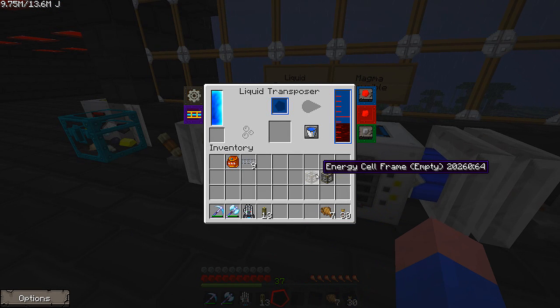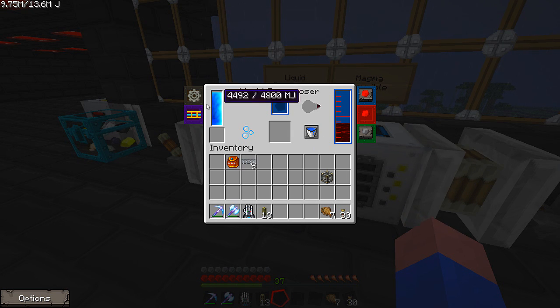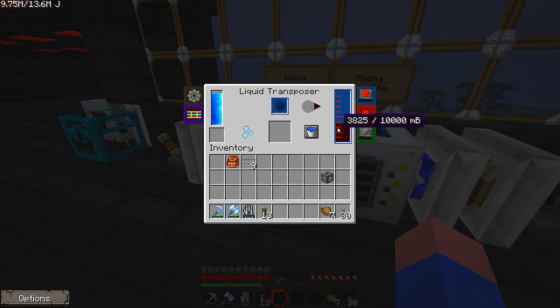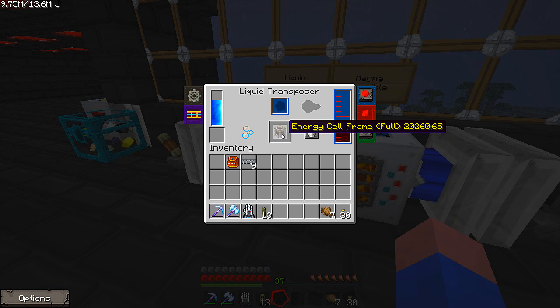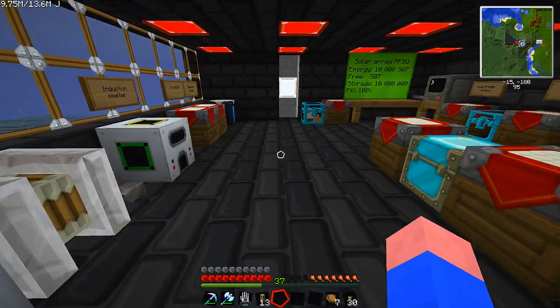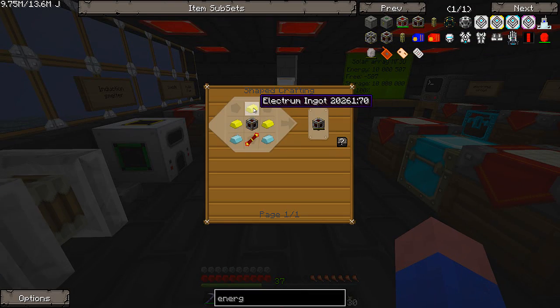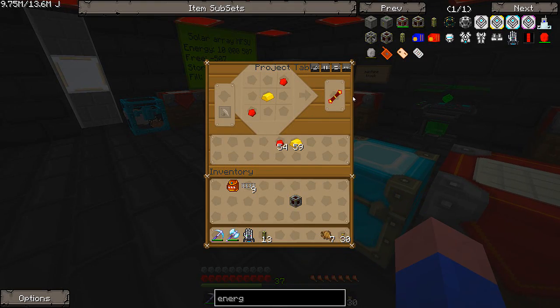Now what I need to do is take these and fill them with the goods. Hopefully I have enough to fill both of these guys up. Right now, when it disappears, it's obviously in the process of filling it up with the molten redstone — liquid molten redstone. Energy cell frame full. Let's take this guy out of here. Now we need some more of the lead ingots — we're going to end up with two of these.